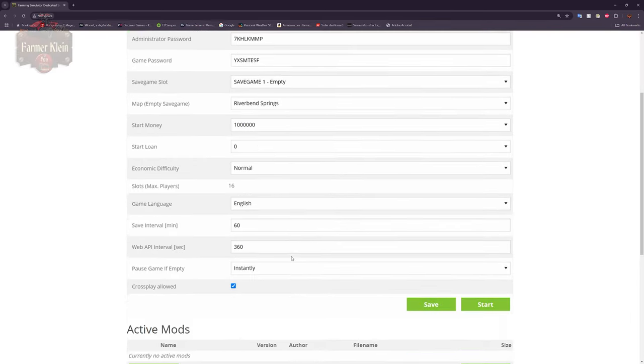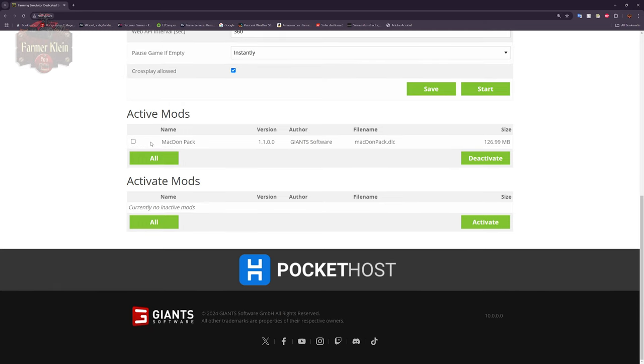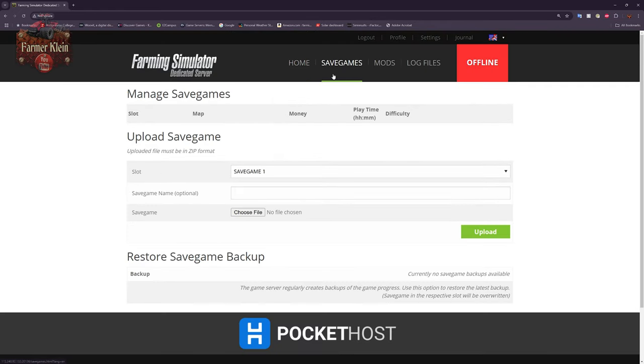Down on the home page we have a listing of which mods are active and which mods have been updated but are not active. For example, the MacDon pack is not activated but is available — we can check that box, hit activate, and now it is listed as an active mod. If you activate DLCs, all players must own that DLC in order to connect and join. This is not a game where people can join without owning an activated DLC.